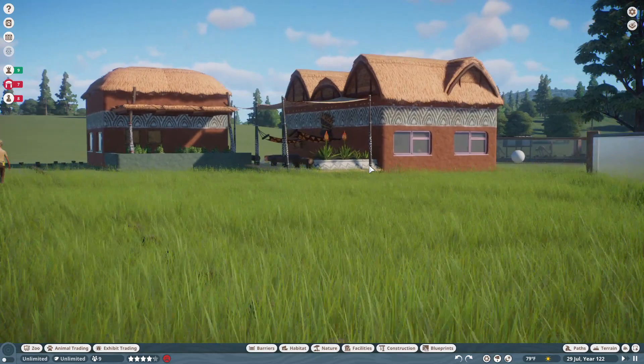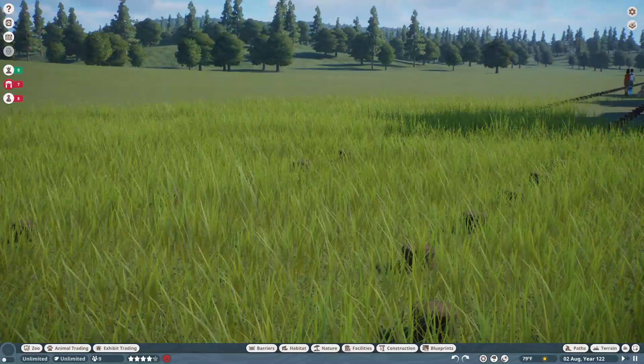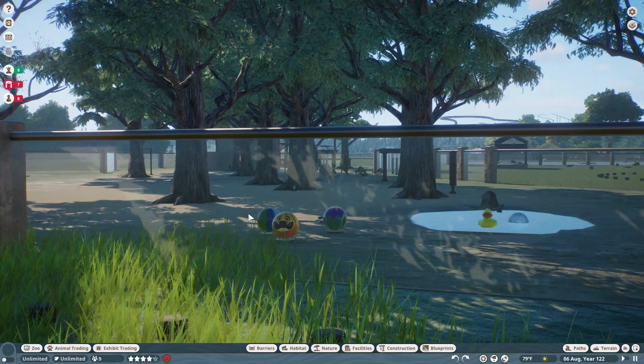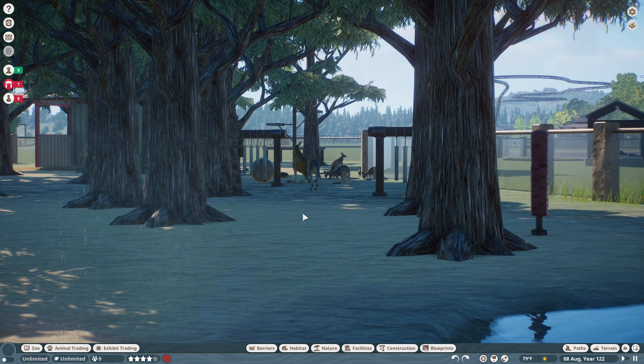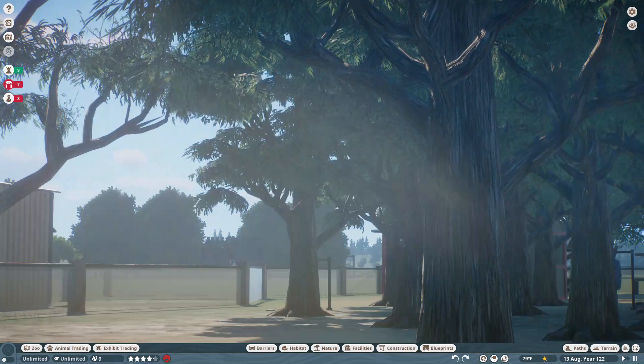Now we go through this area which has just some peeper sheds. And over here are the kangaroos and koalas. There's a koala! Well, there's a koala tree — I bet there's others in other trees. There's another one.